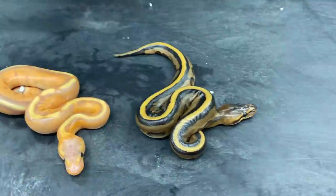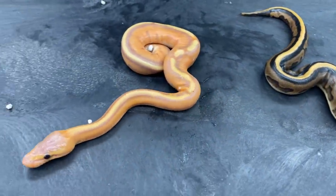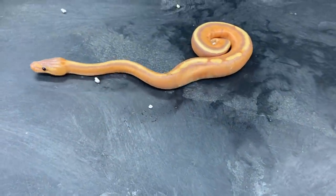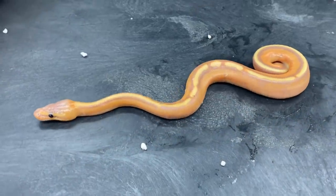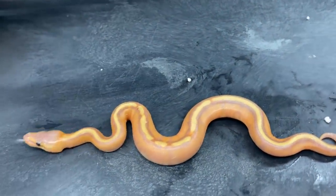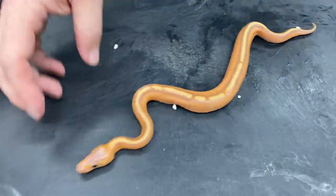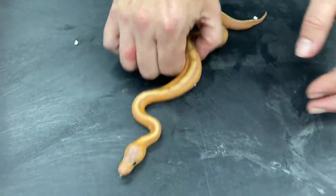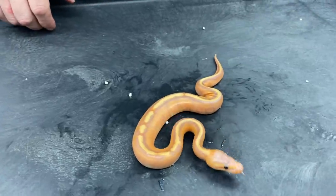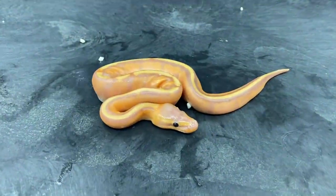Here's a banana G-Stripe — really great looking when they're babies. They're not the best looking as adults, honestly. They look so much better as babies than they do as adults. That's the whole purpose of me getting leopard into it and other genes too. I'm actually working on combining several different genes with the leopard to make a really bright, intense genetic stripe that's going to stay that way as an adult, or at least as close as it can.